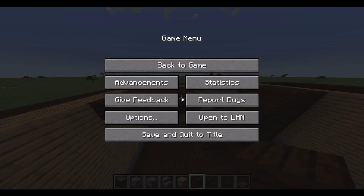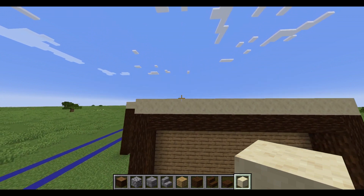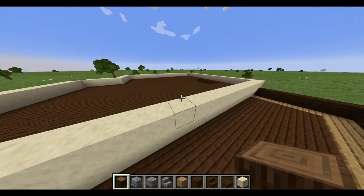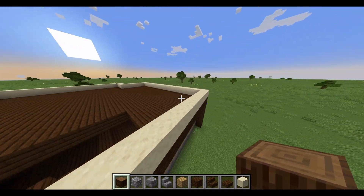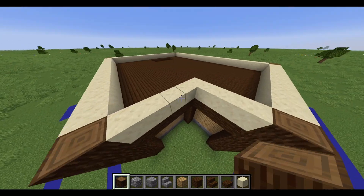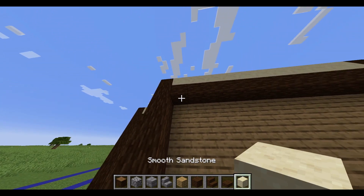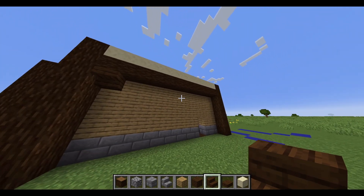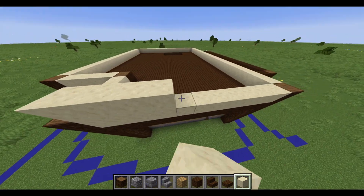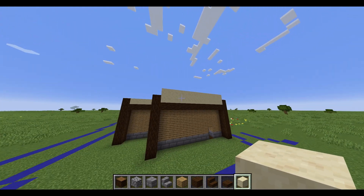Now we're going to start working on the second floor. Something you might notice is that it extends out from the actual base of the foundations, and that is actually fine — this is what it's supposed to be doing. I've seen a lot of medieval buildings and concept designs, and in most of them the top of taverns is actually protruding out a little bit. I'm not sure why that is, but it just looks pretty cool in general. I like the smooth sandstone because it looks kind of like whitewashed walls they would have had back in medieval times.